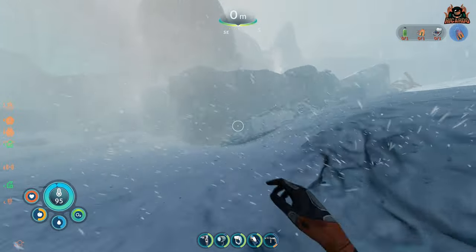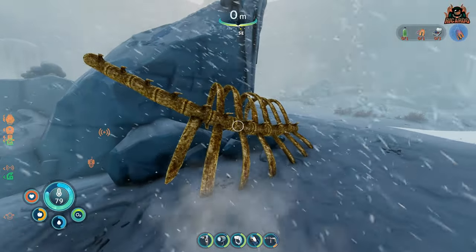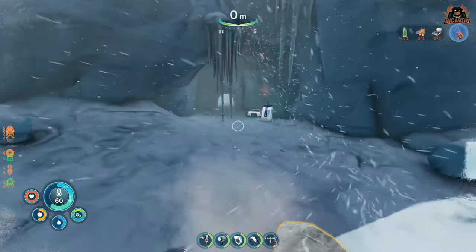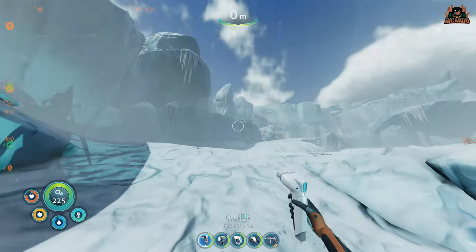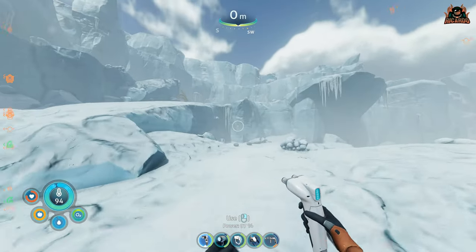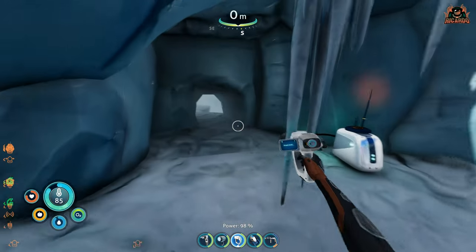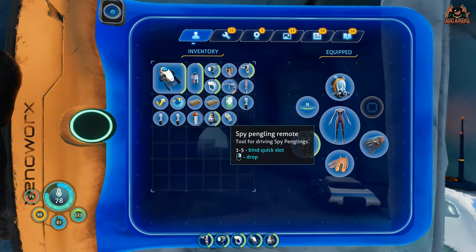The glacial basin biome is fraught with peril - not only from creatures like snow stalkers rampaging around. Look for a snow stalker skeleton and go directly below that: that's the area we want. The weather can also get cold really quickly. You'll see a little bit of quintessential Altera technology - what you want to do now is get hold of a spy penguin and a remote. If you haven't got one and don't know how to get one, check out my linked video.